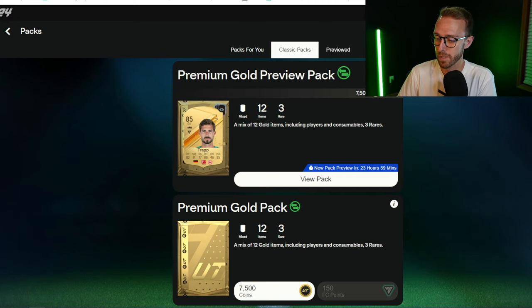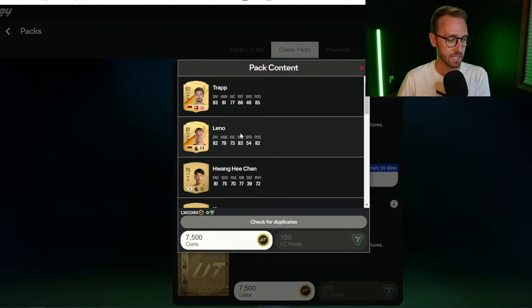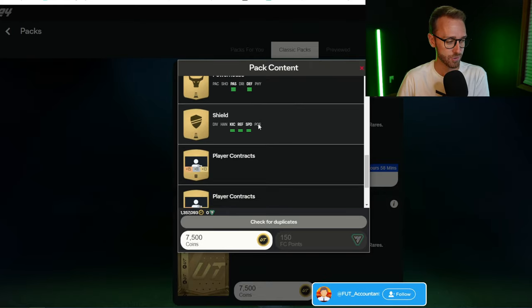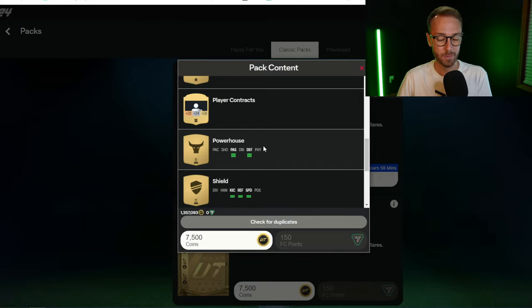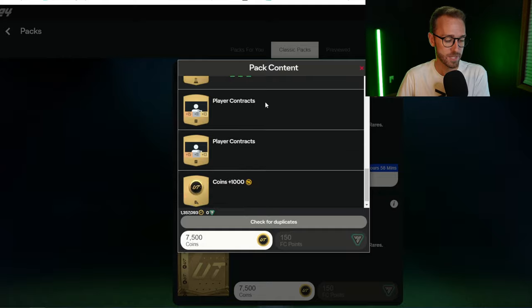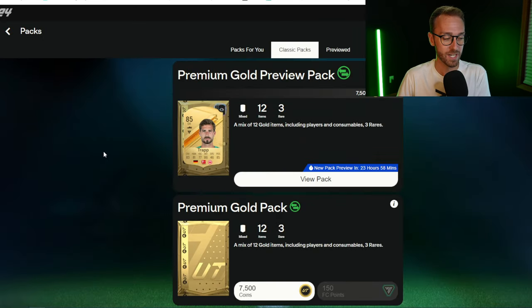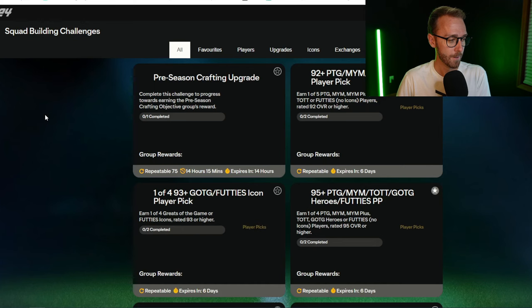Hold on to players that you feel have a chance to rise in value. After you open all the packs, we're going to go to the SBCs. Don't be afraid to quick sell stuff. If you open a pack and have badges, contracts, and chemistry styles, I would keep hunter, shadow, anchor, and engine chemistry styles, but quick sell everything else. Obviously if you get a coin boost, that's an insane pull. But don't be afraid to quick sell because you're going to need those coins to do the SBCs.